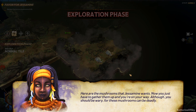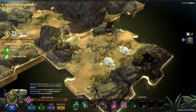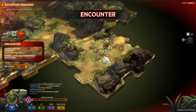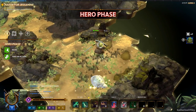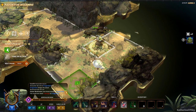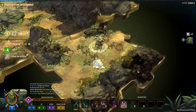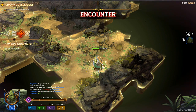Here are the mushrooms that Jessamine wants! Eku says: 'Now you just have to gather them up and you're on your way, although you should be wary — these mushrooms can be deadly.' I'm at 5 HP which is not a lot. I grab the poison mushroom sample and press space. Exploration phase — a deadfall attack on the active hero, but it didn't hit. A mushroom deals one damage — poison attack! We use our potion of healing. Though I took the action by drinking the potion, so I can't move further.